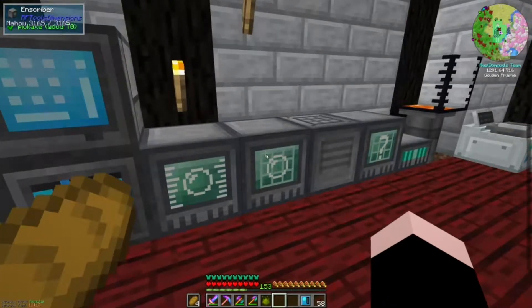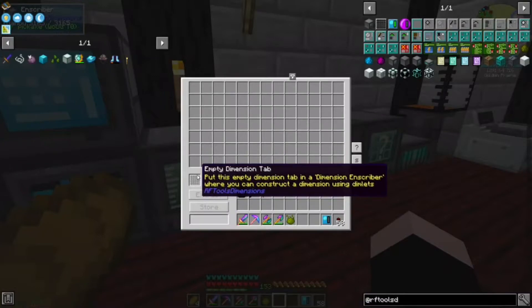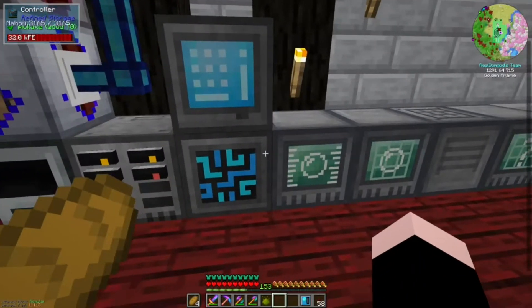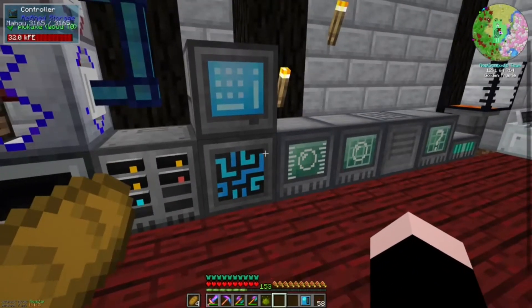Oh wait - Inscriber. Was this the Inscriber, right? Yeah. Then Dimensional Inscriber. And then... can you make Dimensions using Dimlets? So that's what you do - you can construct the Dimension using Dimlets: time, fluid, block. I'm actually going to have to go do some more research. I'll be right back, because I don't know what I'm doing.